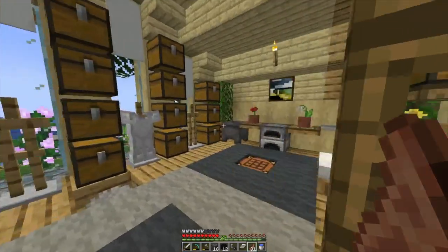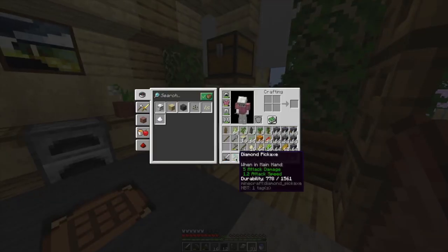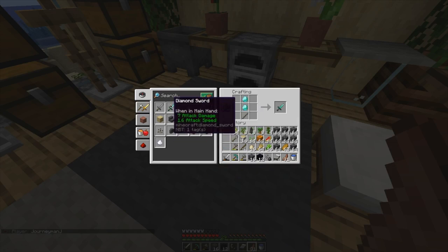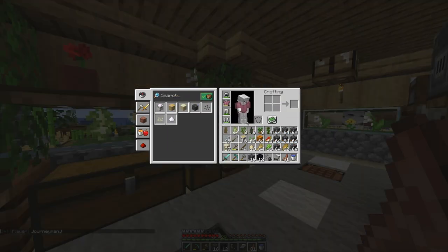Okay, I've got the obsidian. With the diamonds I made a pickaxe and I've got five here, so two of them are going to become a sword. I think I should be good. I could probably put my shield there.